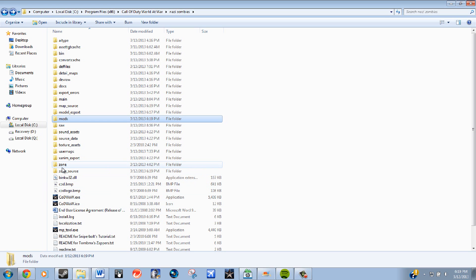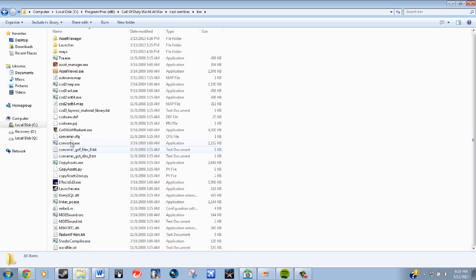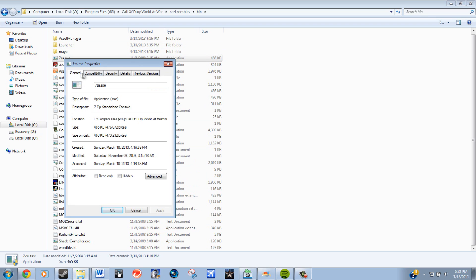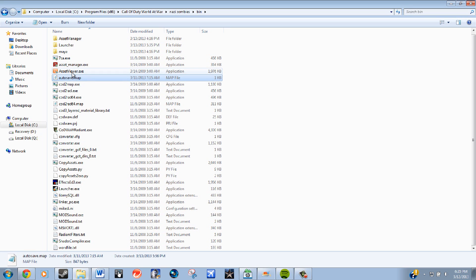I'll be starting fresh and making a whole map. Once you have all your mod tools installed, head over to your bin folder. All this stuff will pop up here — I highly suggest going through every executable, going to Properties, then Compatibility, making sure it's running on Windows XP Service Pack 3 and running as Program Administrator. All my programs have a little shield by them, which means they're all set. This is mostly for Vista and Windows 7 users.